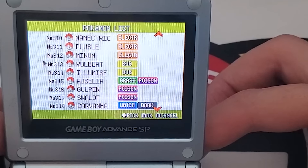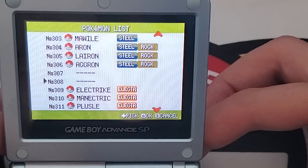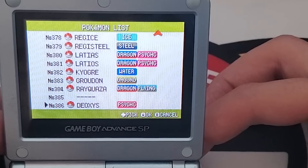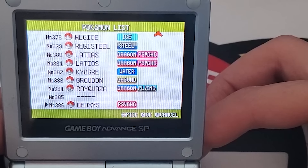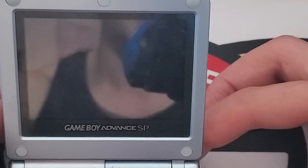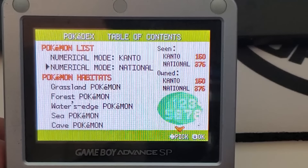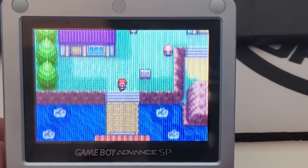For the Hoenn Pokédex, I'm missing #307 and #308 — I don't remember what they are off the top of my head, but I'll put them on screen. And at the bottom I was just missing Jirachi, and effectively Deoxys too since mine was hacked. I got very close to completing it, but in Generation 3 you really needed multiple games to get anywhere near a full Pokédex. I'm still pretty proud of myself — completing the dex back then was definitely not easy.